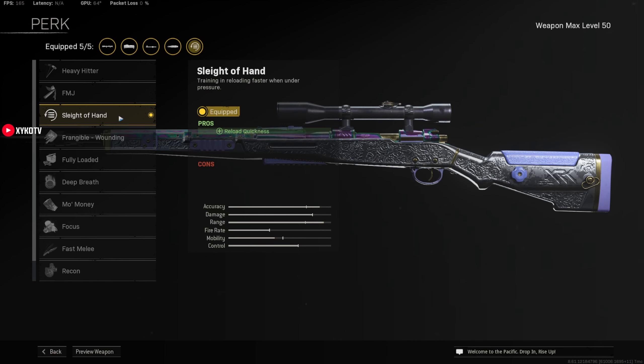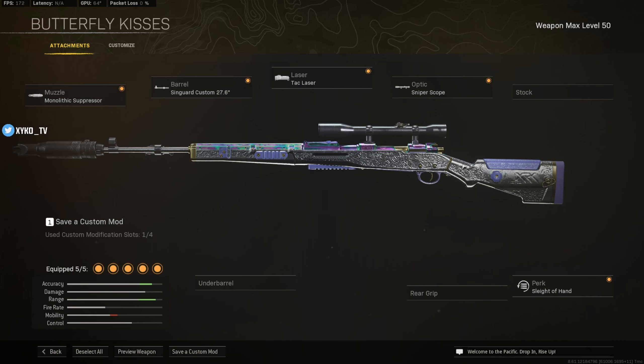Then all I do is throw on Sleight of Hand. This Kar98 build got me a nice 35-kill game on Fortune's Keep.